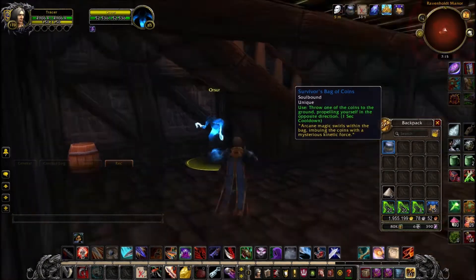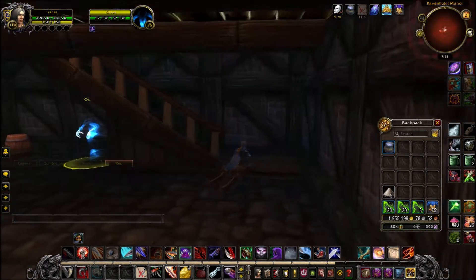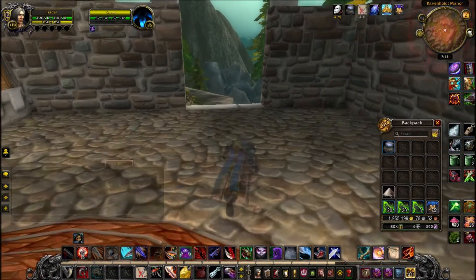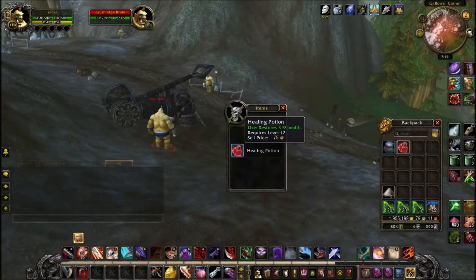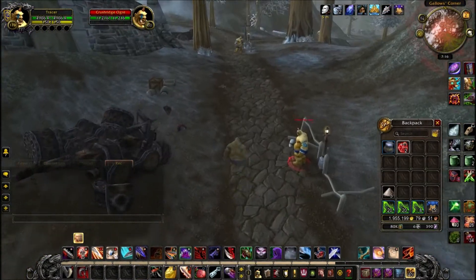You tell it that you're its master — it's just close enough, best I'm going to get — and it will give you an item. This is called the Survivor's Bag of Coins. Weirdly, this item isn't a toy, it's just a usable item, although I can see it probably becoming a toy in the future. There are already hidden toys in the toy box you can't see until you obtain them.